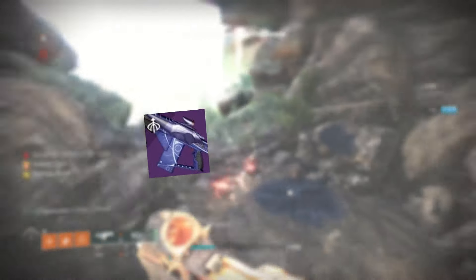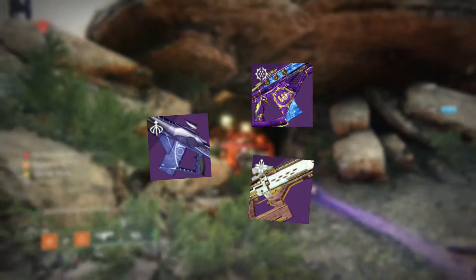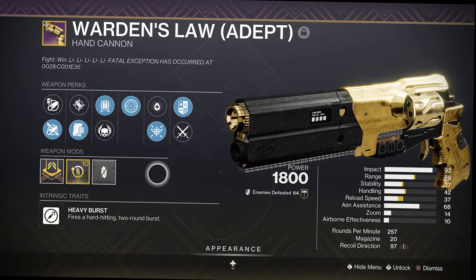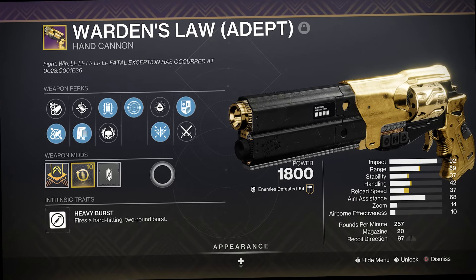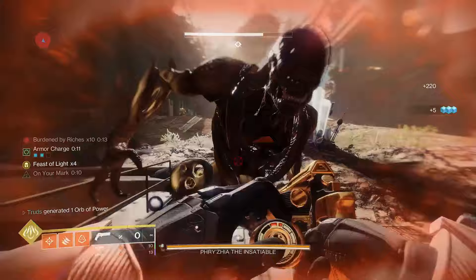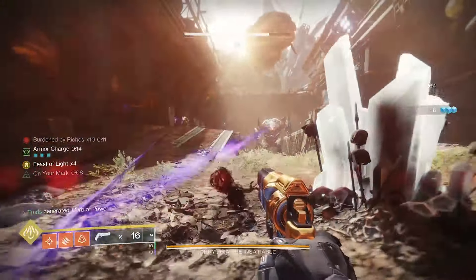I like to put in a Scatter Signal with Envious Assassin and Control Burst into this setup, but also Eremite or the Royal Executioner can do bits here too. A strong DPS primary like a well-rolled Warden's Law can work here too, and I'd consider a solar weapon holster mod to auto-reload Parasite.